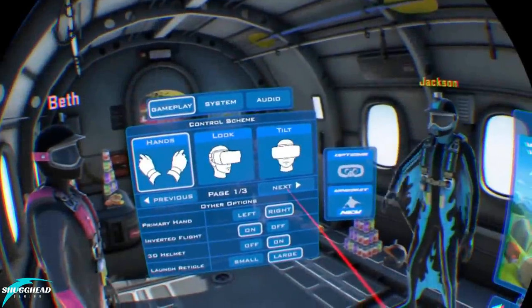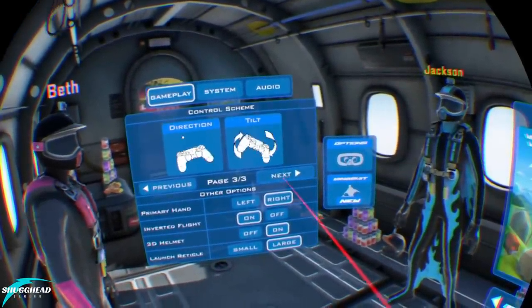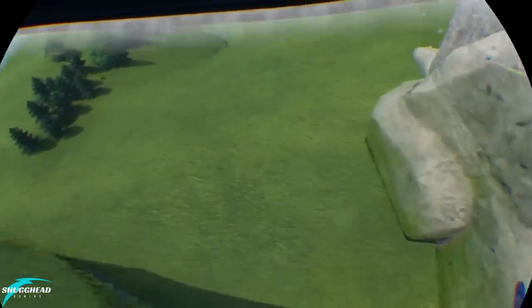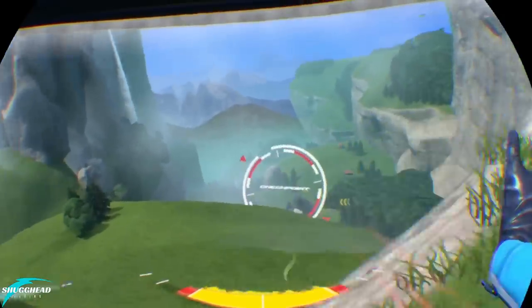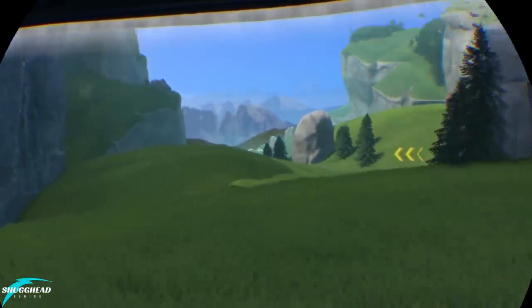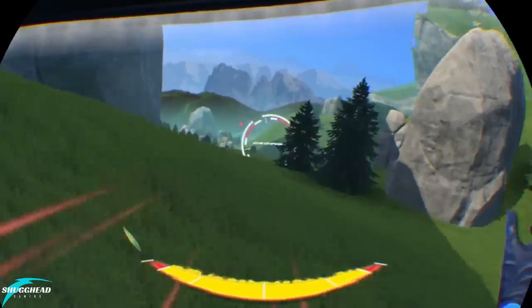Thankfully, Rush offers pretty much every possible control option, ranging from analog sticks on the DS4 and using the gyros in it for rotation, to head tracking, and then my personal go-to — and what I feel is the only way to experience Rush — using two Move controllers with your arms stretched out like a flying squirrel. I simply cannot explain the sense of flight and precise control this offers, and it truly makes pulling off those daring maneuvers not only possible, but fun.